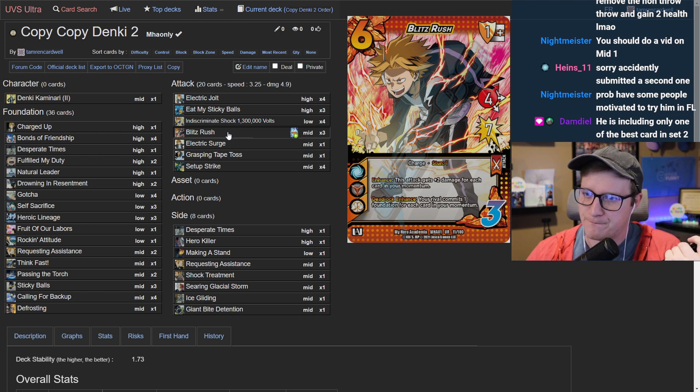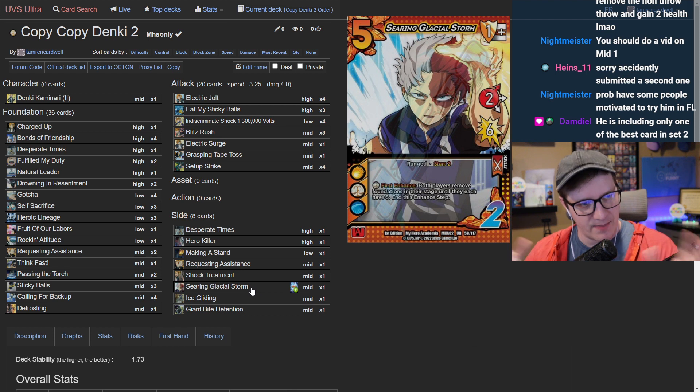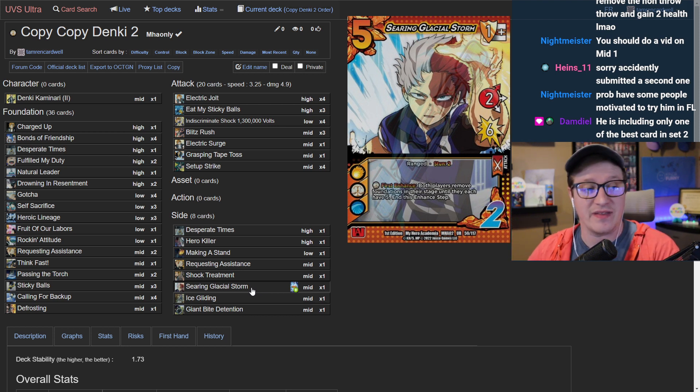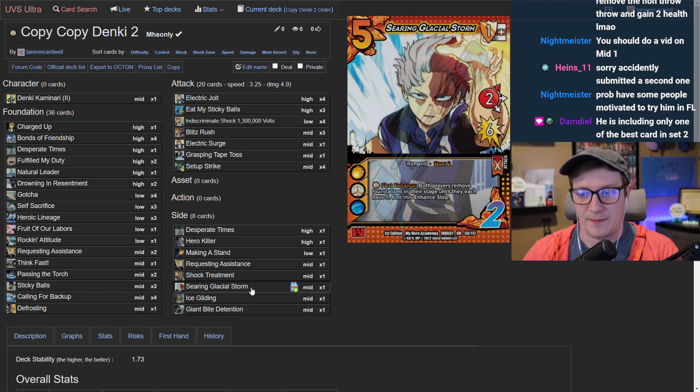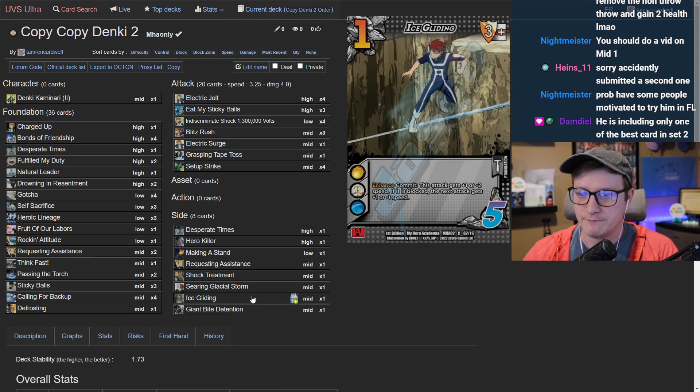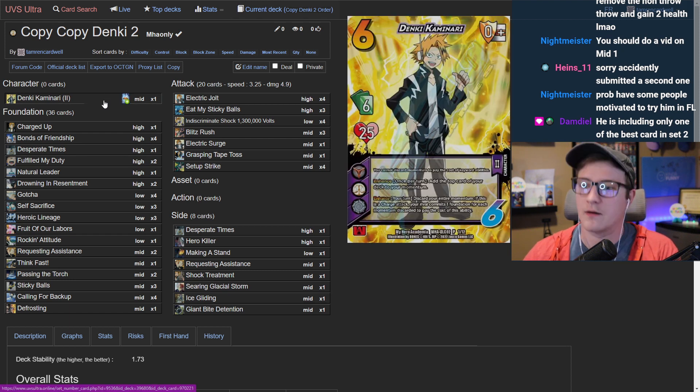Moving to the sideboard, the host discusses Searing Glacier Storm — covered in a previous Ochako build — calling it insane whenever you can steal a bunch of momentum. Since the deck doesn't run two-checks, it's more impactful in the sideboard than Tape Swing. The host suggests taking out Tape Swings to bring in Searing Glacier Storms, or swapping a single Blitz Rush and Eat My Sticky Balls and the Grasping Tape Toss against opponents trying to outbuild you.